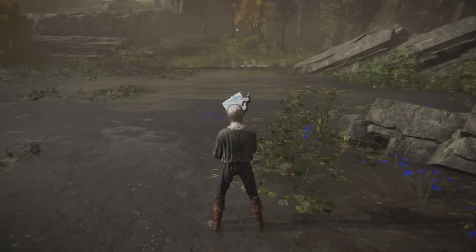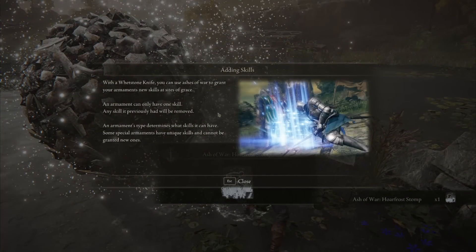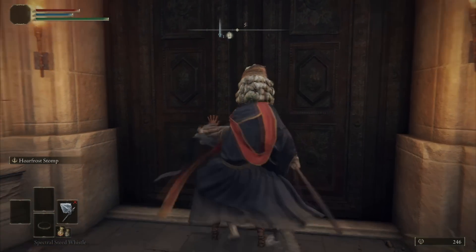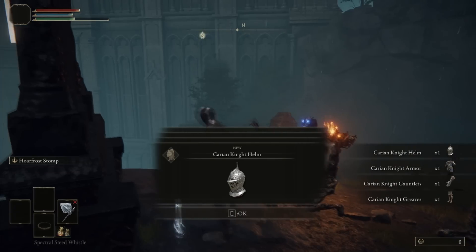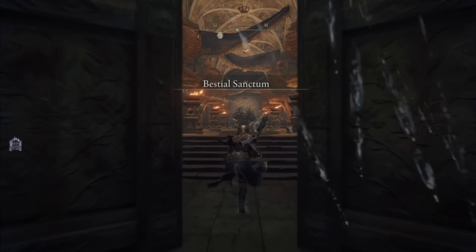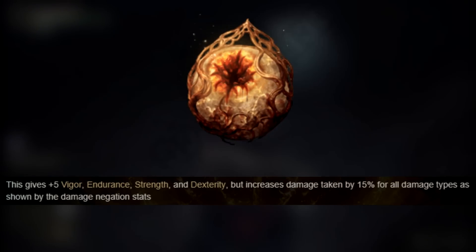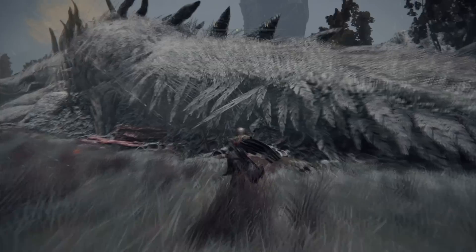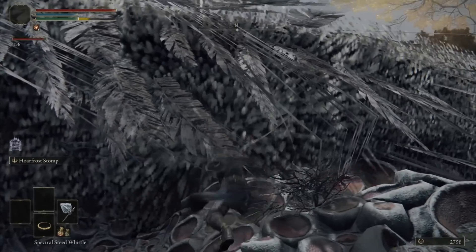I then got the Hoarfrost Stomp Ash of War by killing the Invisible Teardrop Scarab. While exploring Liurnia, I decided to use the Carian armor since it has better protection than the Prisoner set. I went to Caelid for some rune grinding and acquired the Radagon Soreseal talisman — basically the first talisman I always get. I also didn't forget to kill the Elder Dragon this time for the juicy runes.